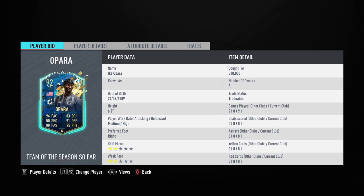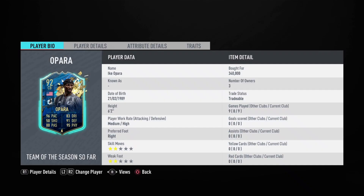EA have finally solved the problem of Team of the Season bender cards — player of the month bender, 85 bender, 86 bender, regular 83 bender, and all the benders you can ask for. I have found the solution and that is Ike Opara Team of the Season So Far card.